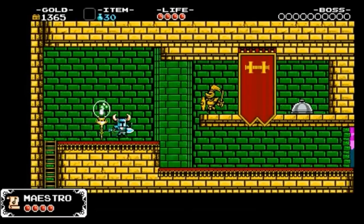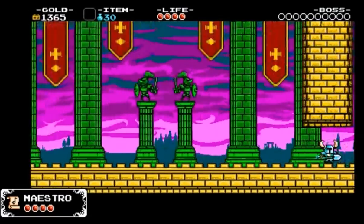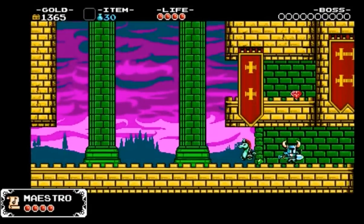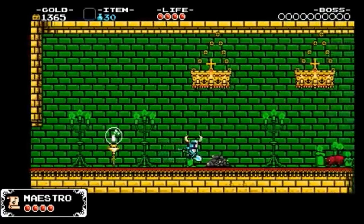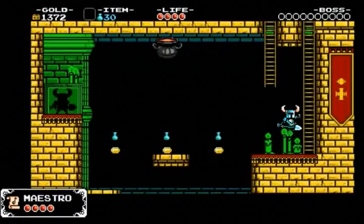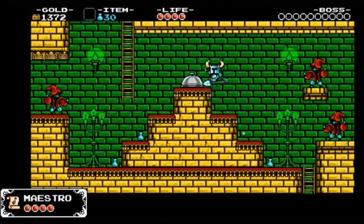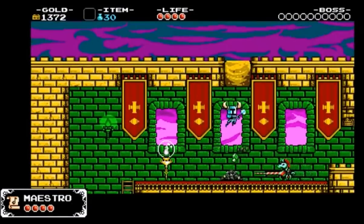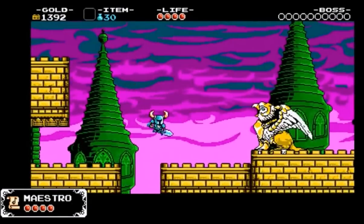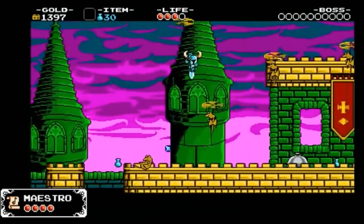I'll point out which checkpoints I'd recommend leaving if you're worried about dying. I'm going to go over the No Phase Locket route with no magic upgrades. If you were getting the Phase Locket, you would break that one and that one. For this damage boost — that's the first damage boost of the game — just turn around when the enemy does that and you'll go right past him. I would leave this checkpoint because this is a room you can die in.